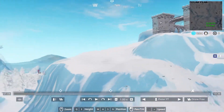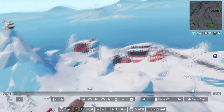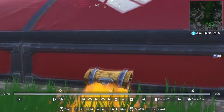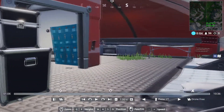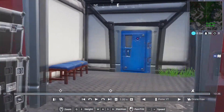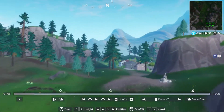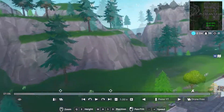The next expedition outpost is at Frosty Flights — there's decent loot there so there's no problem finding chests or guns. Another one is at Hunter Hills, which is pretty close to Frosty Flights. There are two chests there and it's pretty easy to get eliminations — I'd say there are mostly newer players landing there.